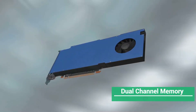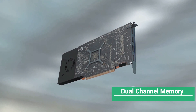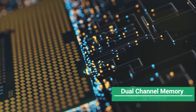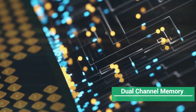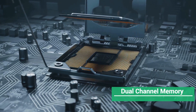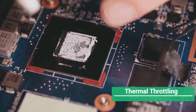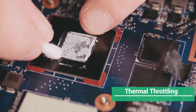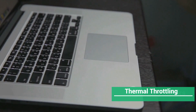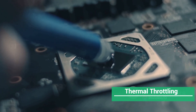Let's go. Next, let's tackle thermal throttling. If you're using a thin laptop that's packed with dust or has closed vents, you're probably experiencing significant performance reduction. The key here is to keep your laptop cool. The best way to achieve this is by changing the existing thermal paste with a high-quality one.